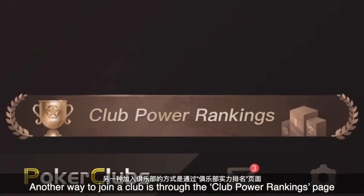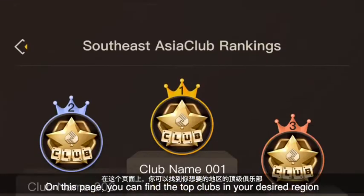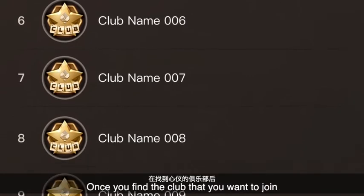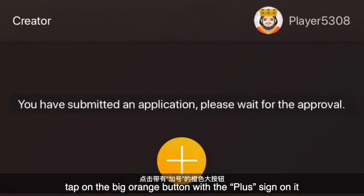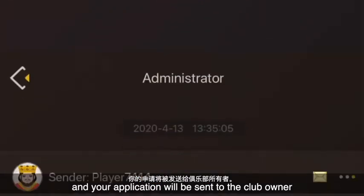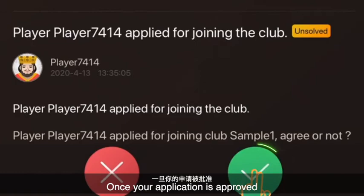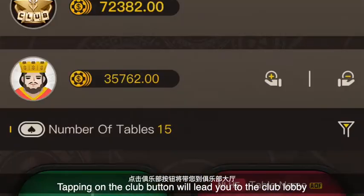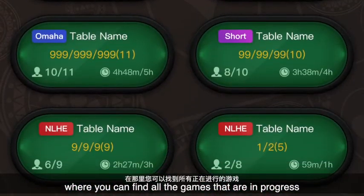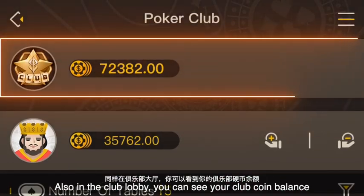Another way to join a club is through the club power rankings page. On this page, you can find the top clubs in your desired region. Once you find the club that you want to join, tap on the big orange button with the plus sign on it and your application will be sent to the club owner. Once your application is approved, you will be able to see the club in your personal lobby. Tapping on the club button will lead you to the club lobby where you can find all the games that are in progress. Also in the club lobby, you can see your club coin balance.